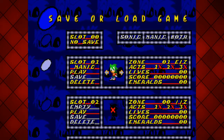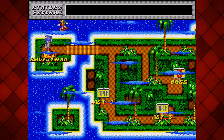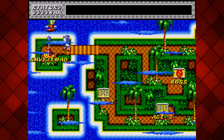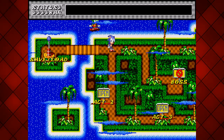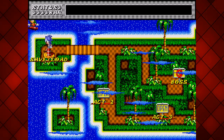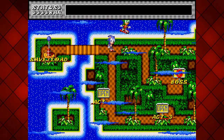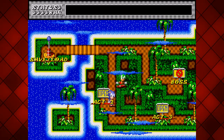Oh, and you get to pick your character - you can have both of them! We're having both. So we're controlling Sonic. This is the map world. You've got an option here to save and load at any point, in between acts. I'm not sure if it saves automatically - I'm assuming not if that option's there. And... Act 1.